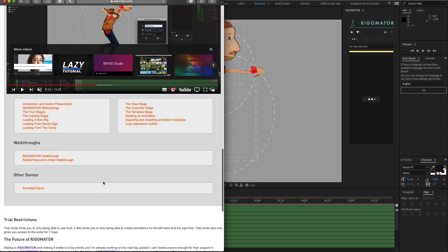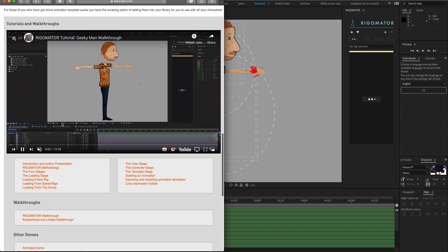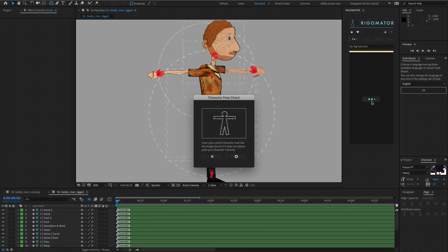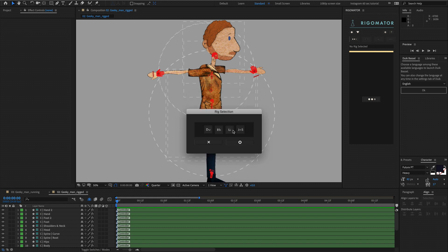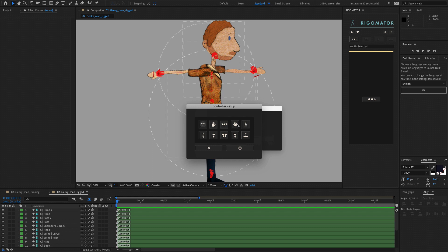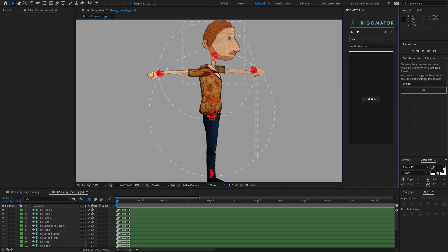Head over to the RigorMator walkthrough. This walkthrough is the same whether you are on the trial or not — the initial stages of setting up and loading your character are exactly the same. The only difference in trial mode is that the only rig option available is DUIC rubber hose; limber and joystick sliders are not available. Also, when creating controllers, the only options available are for your left arm and your right foot.